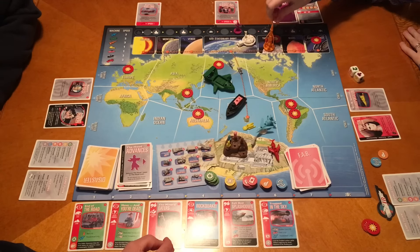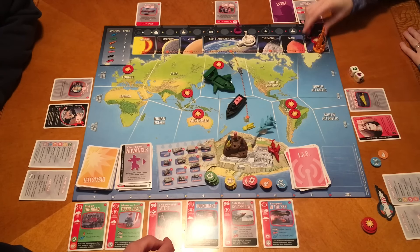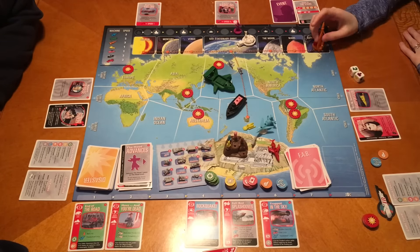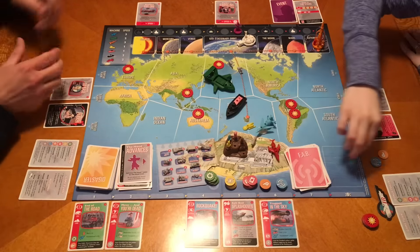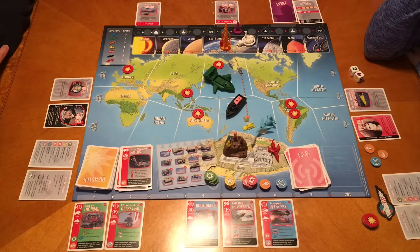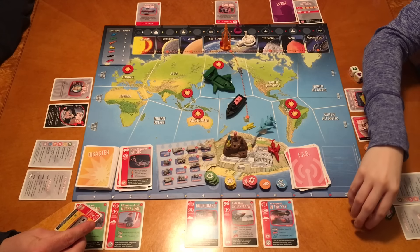So we need Alan and Thunderbird 1 for the asteroid belt. I spent one action to get there - and it says spend an action to avert this disaster, so I'll get a plus two. Then I'm going one, two, three at top speed for my third action.